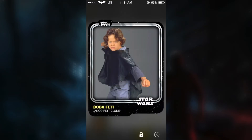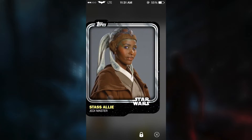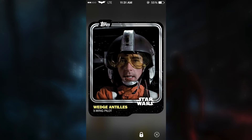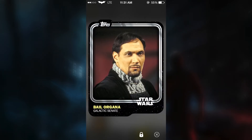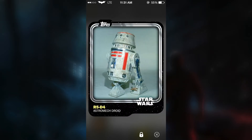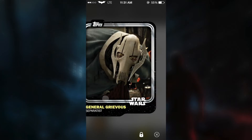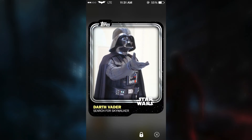First pack: we get Baby Boba Fett, T-Boo the Ewok Scout, this Jedi Master. Next we get X-Wing Pilot, this Jedi Librarian, Jar Jar Binks, Bail Organa, R5-D4, Tarkin, Princess Leia as a Bounty Hunter, General Grievous, Technical Union Foreman, and Darth Vader on a planet.